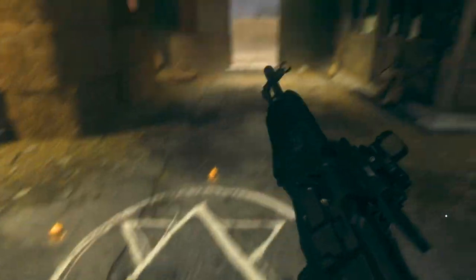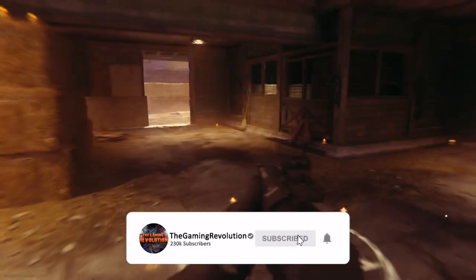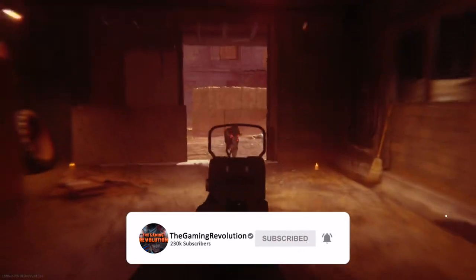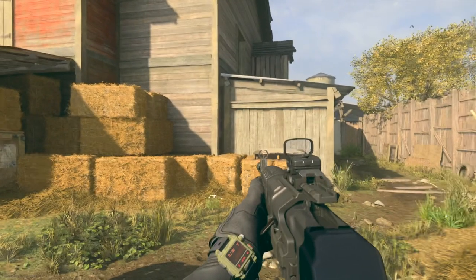Hello guys, this is the Gaming Revolution here and welcome back to an all new Call of Duty Modern Warfare video. Today I'm going to be showing you a really weird easter egg to actually summon some demonic goats — yes, that is right — some demonic goats on the new gunfight map called Livestock that has been added with Season 5.